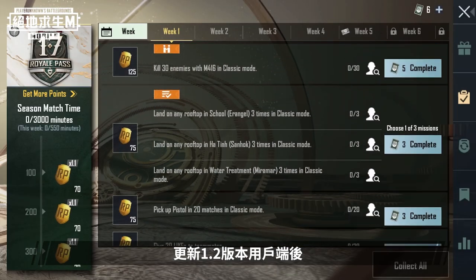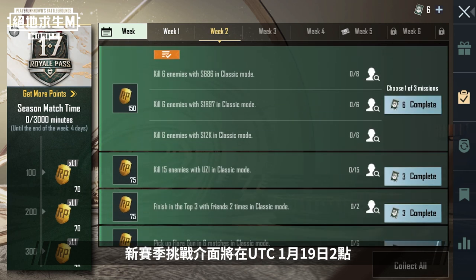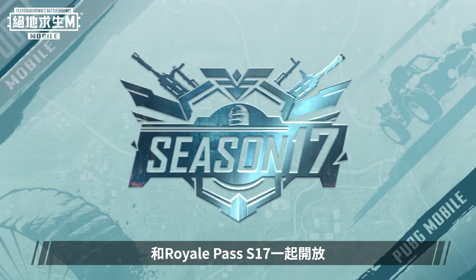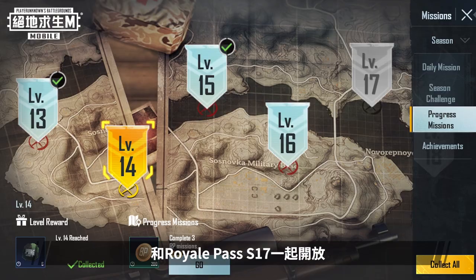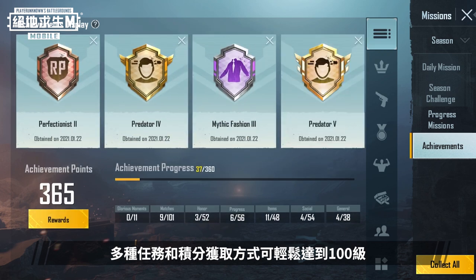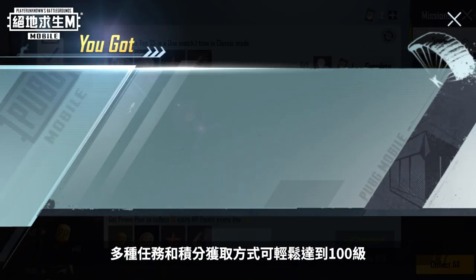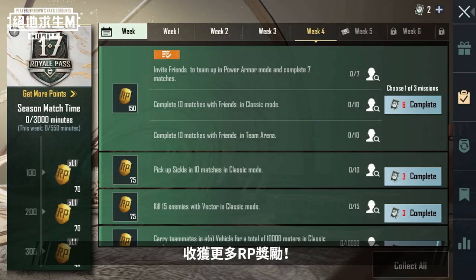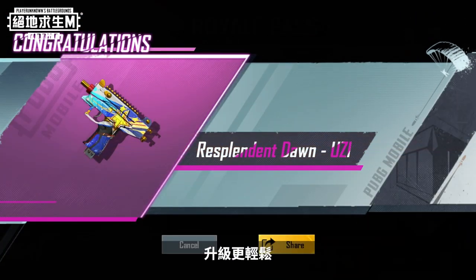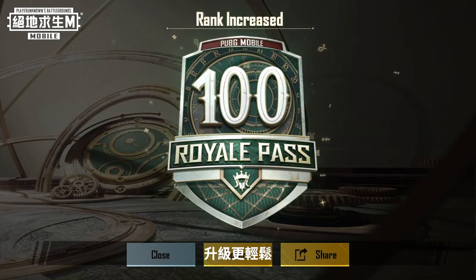After updating to version 1.2, the new Season Challenge page will be available at 2 o'clock on January 19th, along with Royale Pass Season 17. The new mission system makes your season easier — reach rank 100 with new ways to earn points and Royale Pass rewards. Get started now with the Royale Pass: fewer missions, more rewards, reach rank 100 in the blink of an eye.